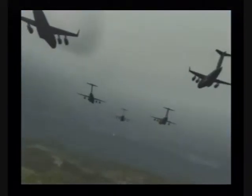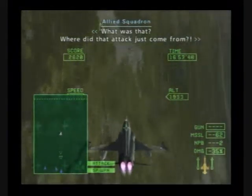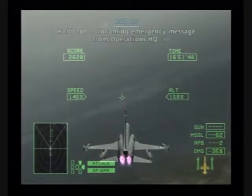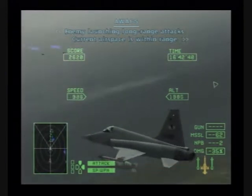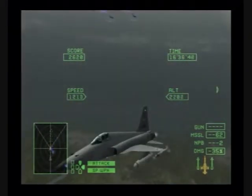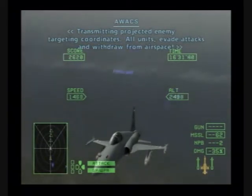What was that? Something flashed again. What was that? Where did that attack come from? What the hell happened? D-Lex, what's going on? Hold on — incoming emergency message from Operations HQ. Enemy launching long-range attacks; current airspace is within range. Now you tell us — where should we fly? Transmitting projected enemy targeting coordinates. All units evade attacks and withdraw from airspace.